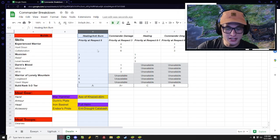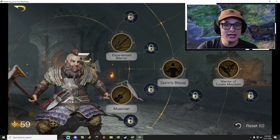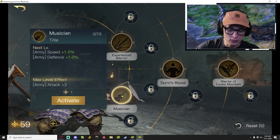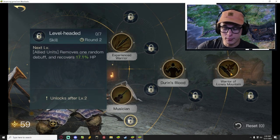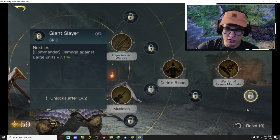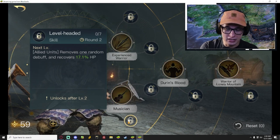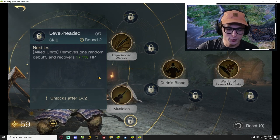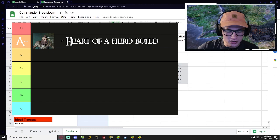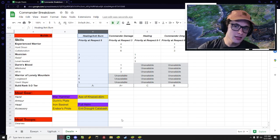The next build we're going to look at is in column C — that is his anti-burn and healing build, specifically used for the Heart of a Hero events fighting against dragons and balrogs. While this build is still very solid, it should not be run over the commander damage build. It's one you switch to when doing Heart of a Hero. It runs the Musician perk with Relief and Level-Headed, followed by Warrior of the Lonely Mountain. The Longbeard and Giant Slayer abilities are nice but not necessary. This build is ranked A- because of how good it is at Heart of a Hero, but compared to the commander damage build used regularly, it would not be as good.